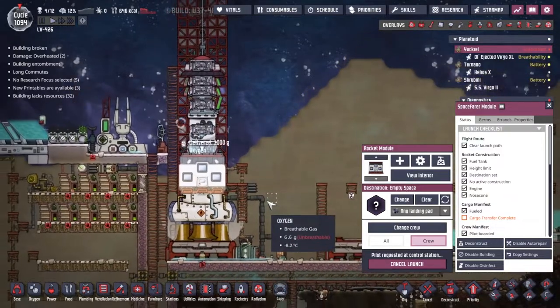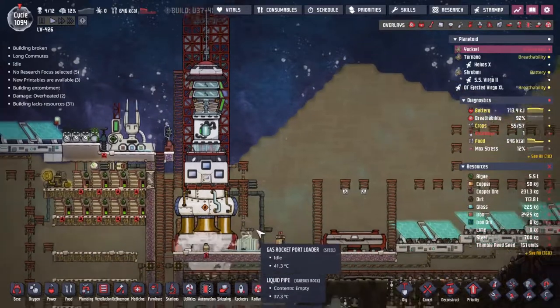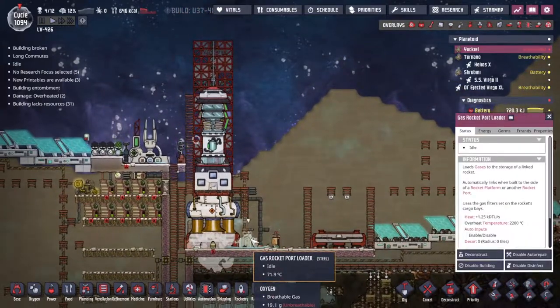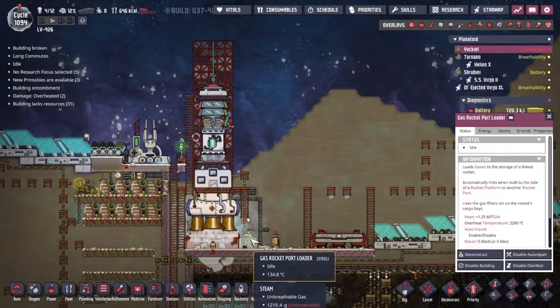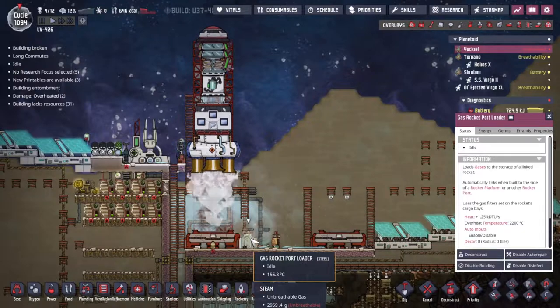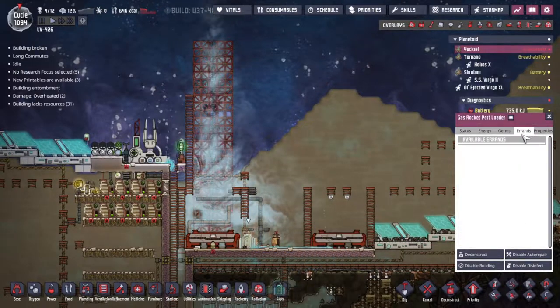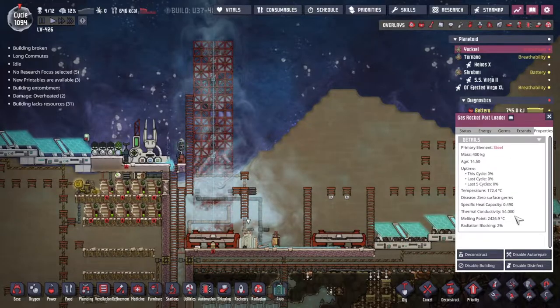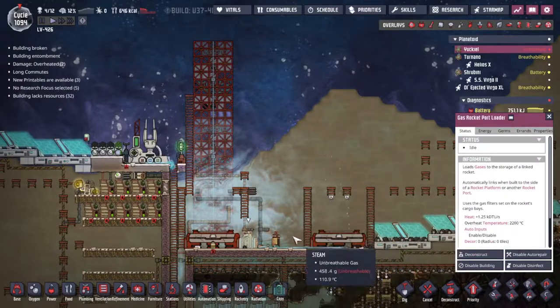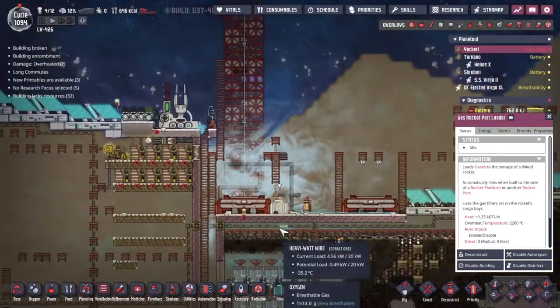At any moment now - and there we go, there we go. I'm again watching the temperature down here on the gas port - it looks to be okay. 140, 150 - this is getting very hot actually. Of course it's only got a top temperature that it can survive of 2,200. How hot did we cook that last one? Wow.